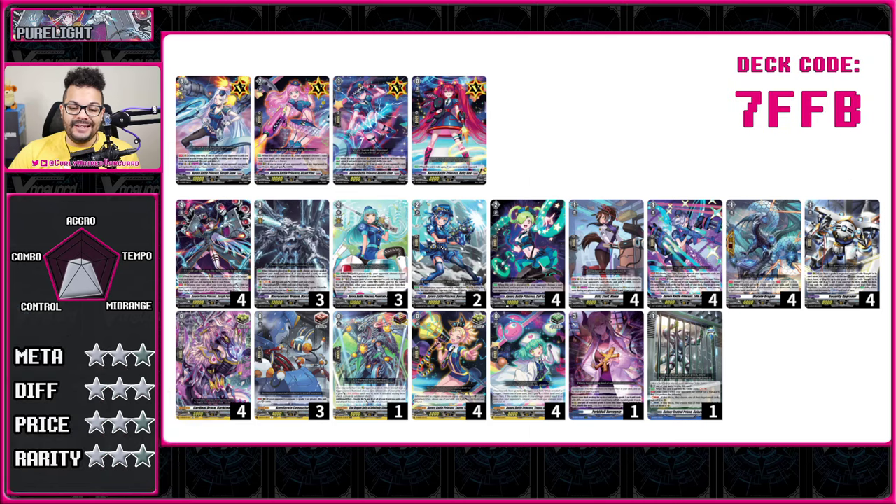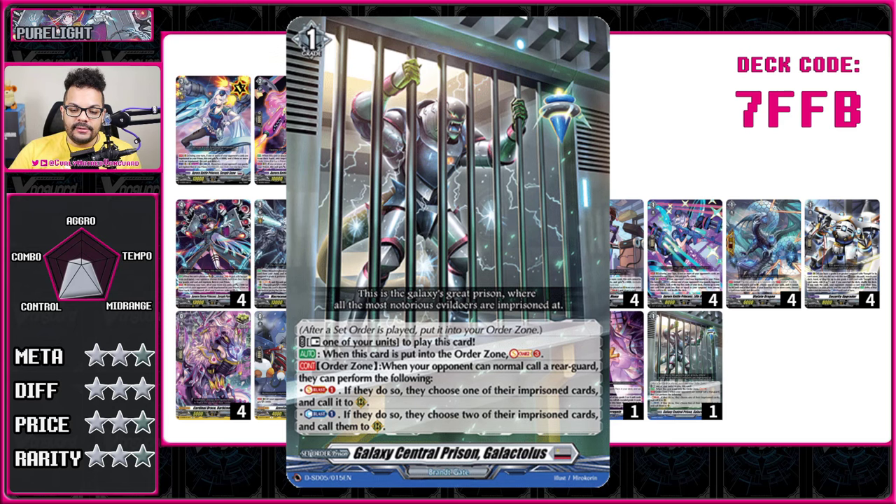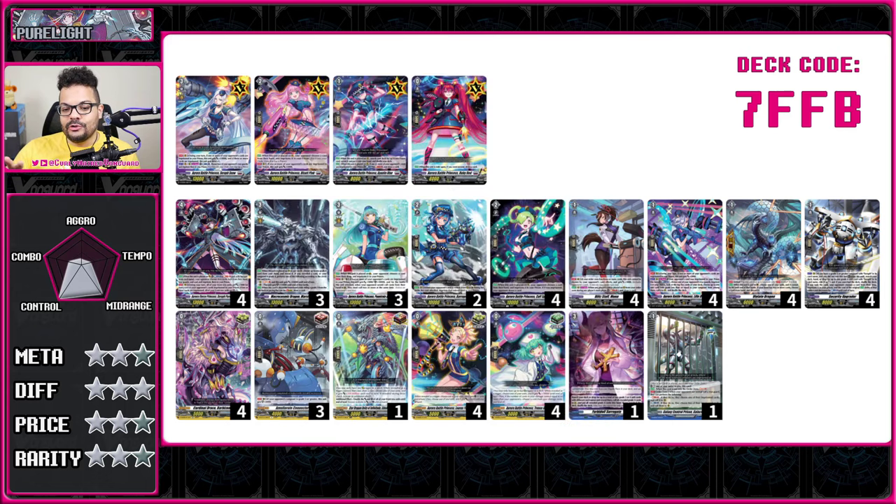Next is Prison, also known as Seraph Snow or Seraph Pure Light — the premier control deck in basically all of Vanguard. The deck focuses on a set order called Prison that goes into your order zone, enabling all your other cards that say 'choose your opponent's units, put them into your order zone.' You literally take their cards and put them in prison. To get them out, they have to pay a cost — Soul Blast or Counter Blast one — which not only restricts your opponents from using their units but forces them to use costs they'd rather not, so they can't use Counter Blast for their Vanguard skill.